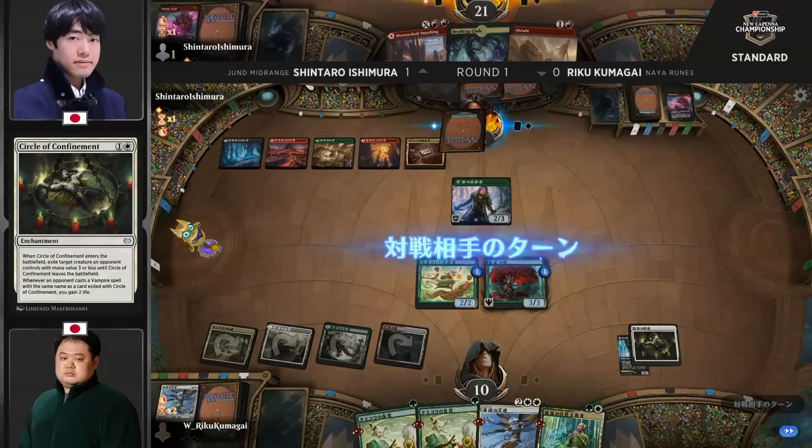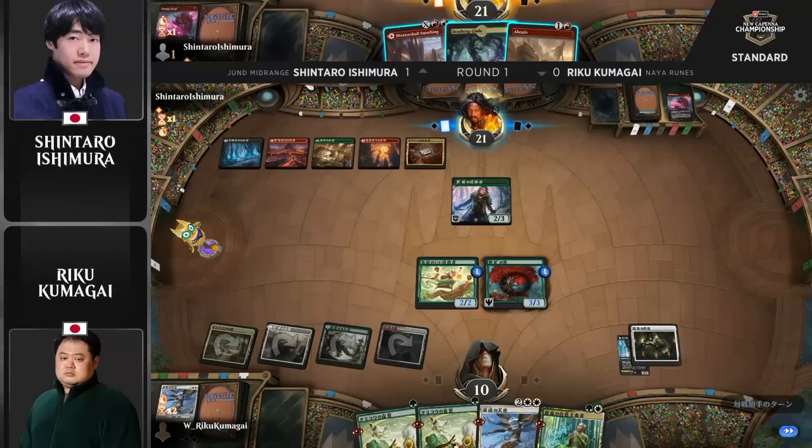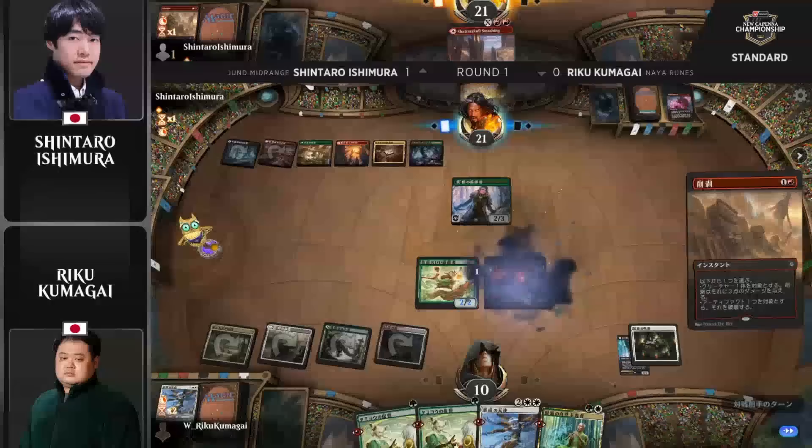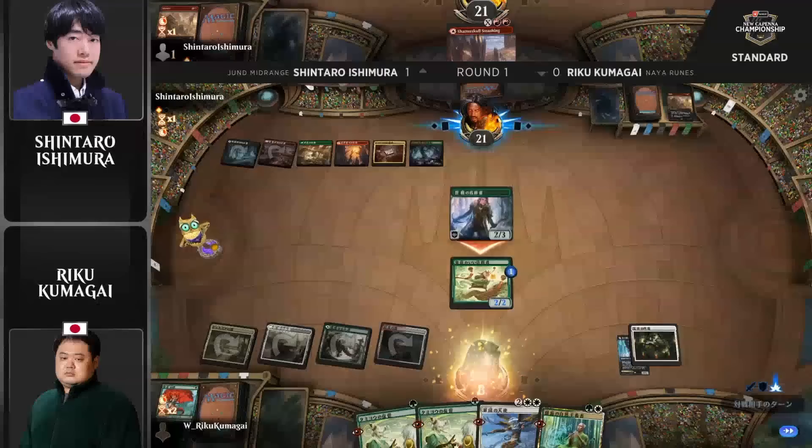Finally an enchantment appears, and now he can start leveraging that. There's a Braid — excuse me, he is one mana short. This is tough now if you're Shintaro. You've got a Briarbridge Tracker, which is a lot less threatening without that artifact on the battlefield, and you can only kill one of these creatures. But remember, Riku does have an enchantment to play — he just got back the Naturalist. That was a big swing for Kumagai.